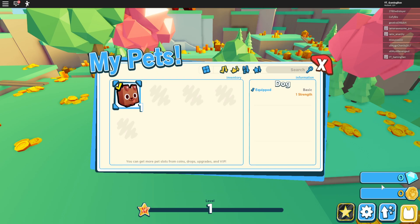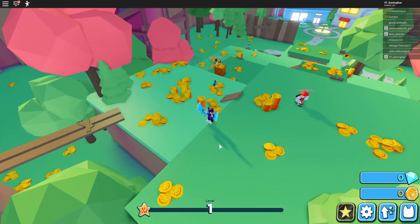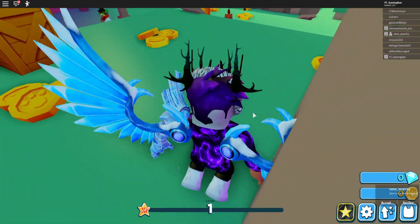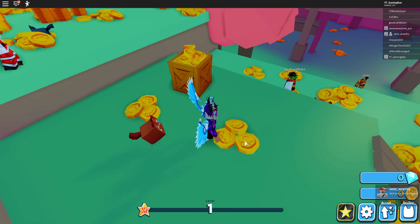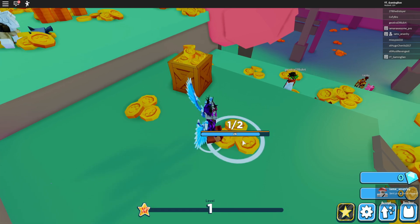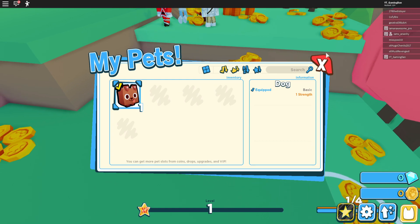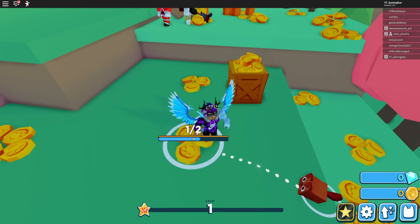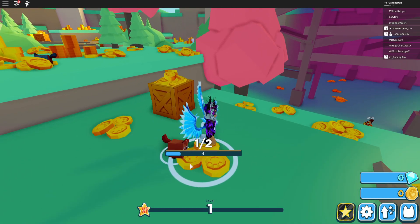Do we get another pet? No we don't. I am going to buy the Forever VIP though. We got some — our pet destroyed that but we didn't get anything. I don't know why. Apparently I have two pets. It says one out of two — maybe I have two pets.